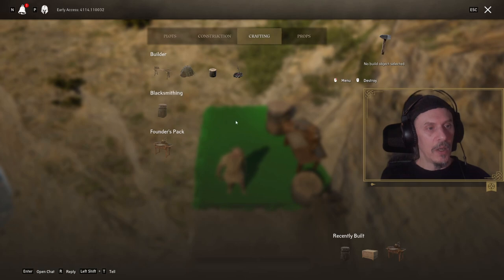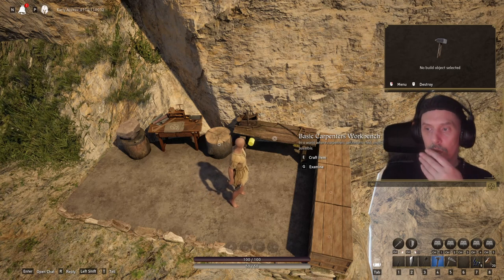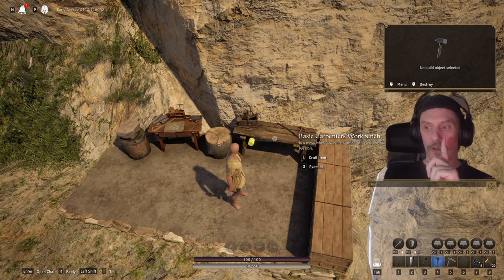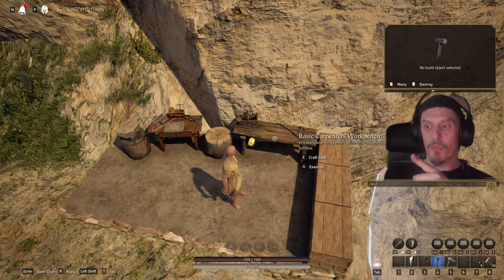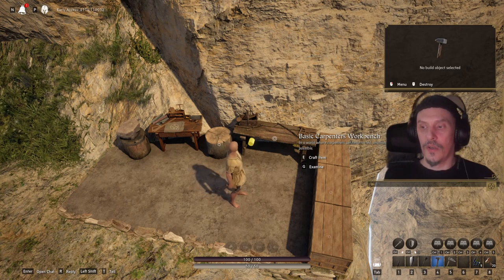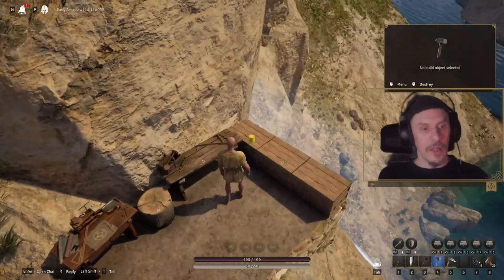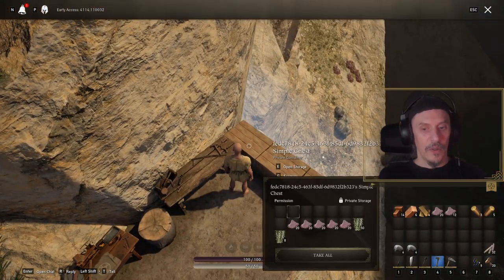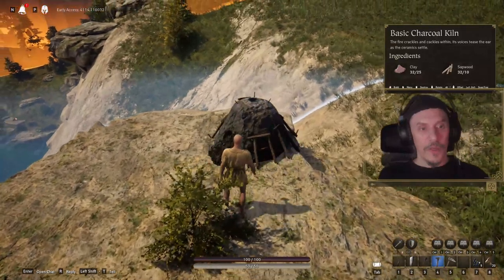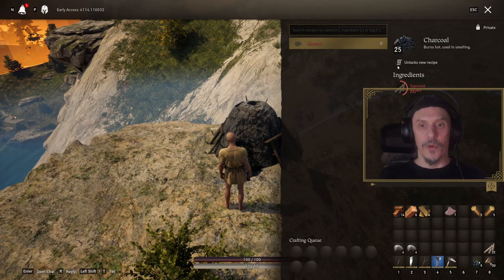So let's recap what we've done so far: picking up sticks and stones, made the building hammer, the axe, a basic shield, placed our plot, have a chopping block and carpenter table, made some chests. Next we're going to craft a charcoal kiln, and for that we needed the clay we picked up earlier. Let's place a charcoal kiln — this is used to turn raw sapwood into charcoal.